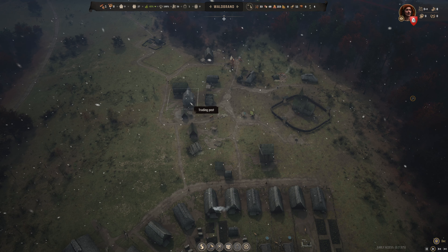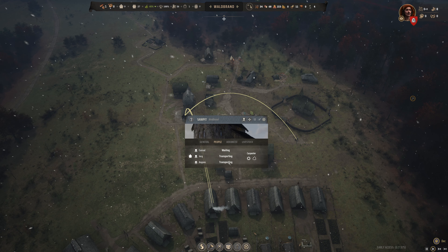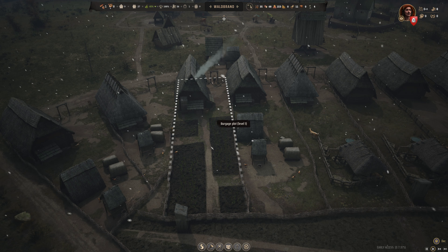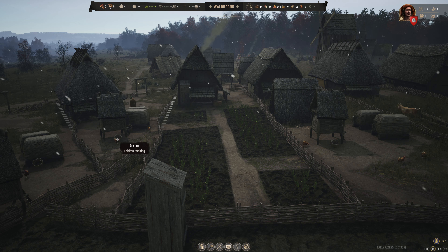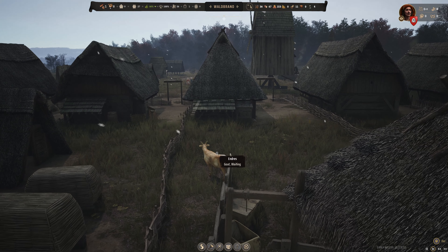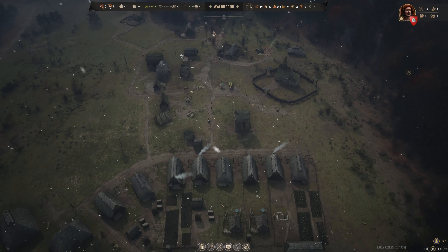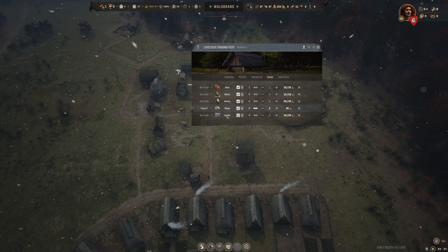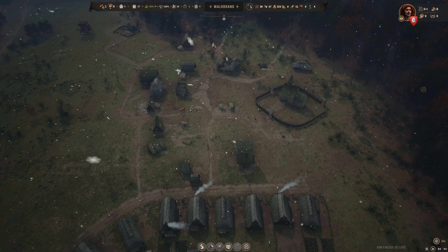I'm wondering where our livestock are right now. These two are importing livestock; we're still at 56 regional wealth. It's interesting that we don't have to import goats or chickens — only oxen, mules, horses, sheep, and lambs.